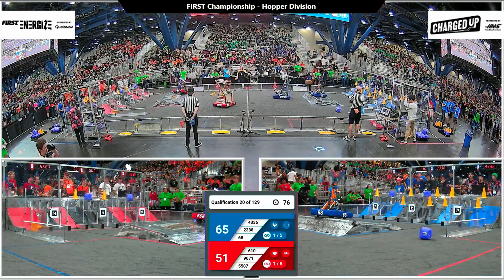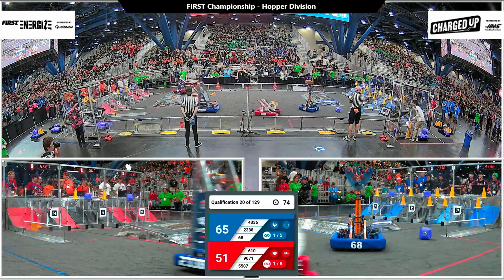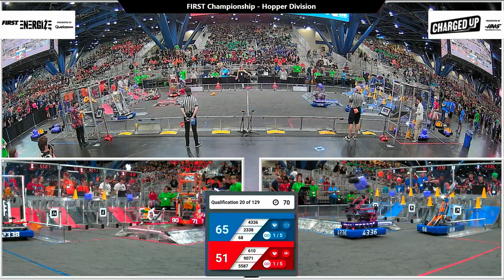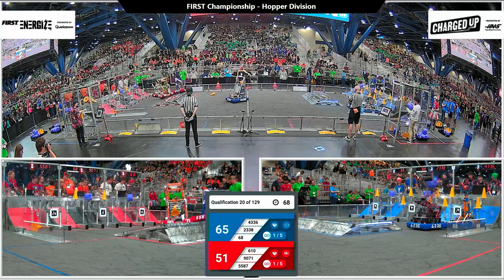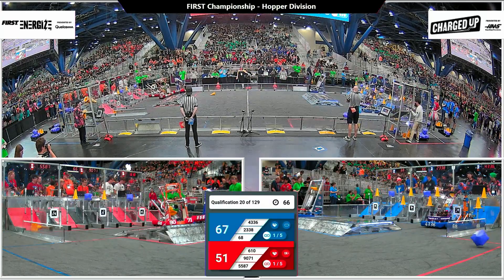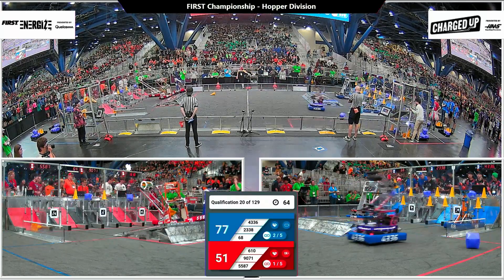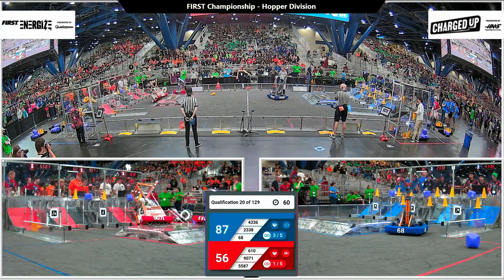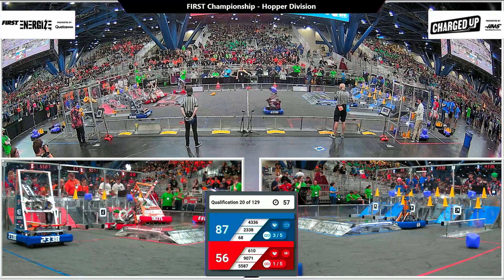Except for 6-10, over on Red Alliance, who scored a link for Red. On Blue, Oswego and Gear It Forward were able to score a link for the Blue Alliance as well. Additionally, each alliance has also scored at least three game pieces in their center cooperatition grid.